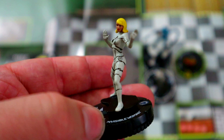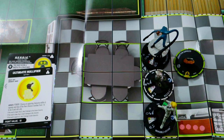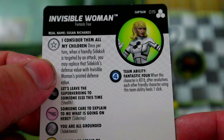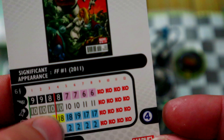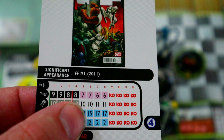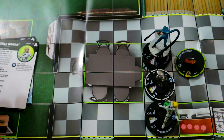Next up is Invisible Woman, who's going to be the mother on our Father's Day team. We basically needed a captain since this team is built around sidekicks. Her trait says: once per turn, when a friendly sidekick is targeted by an attack, you may replace that sidekick's defense value with Invisible Woman's printed defense value — kind of like a Defend from anywhere on the map. We're playing her at the 40-point line with Stealth, TK, and an 18 defend, and her TK helps get pieces into position early.